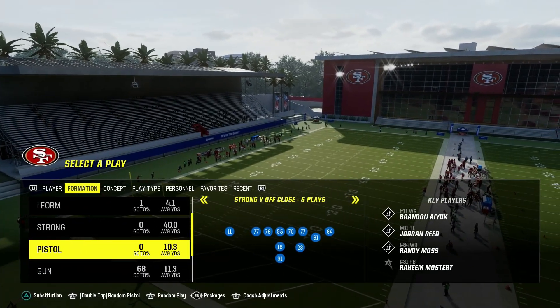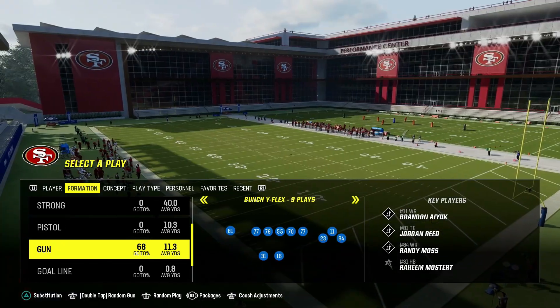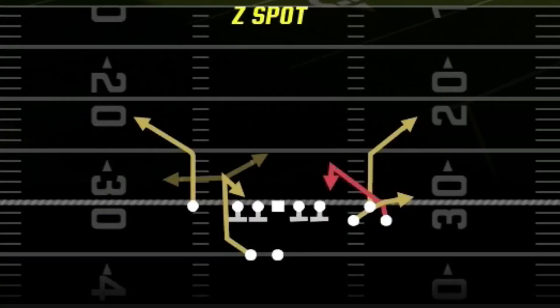Today I'm going to be showing you how I like to run the 49ers playbook in Madden 24. The formation I'm going to be talking about is Bunch Wide Flex, and the adjustments I like are Z Spot, RPO Zone Alert, Four Verticals, and Branch Return.